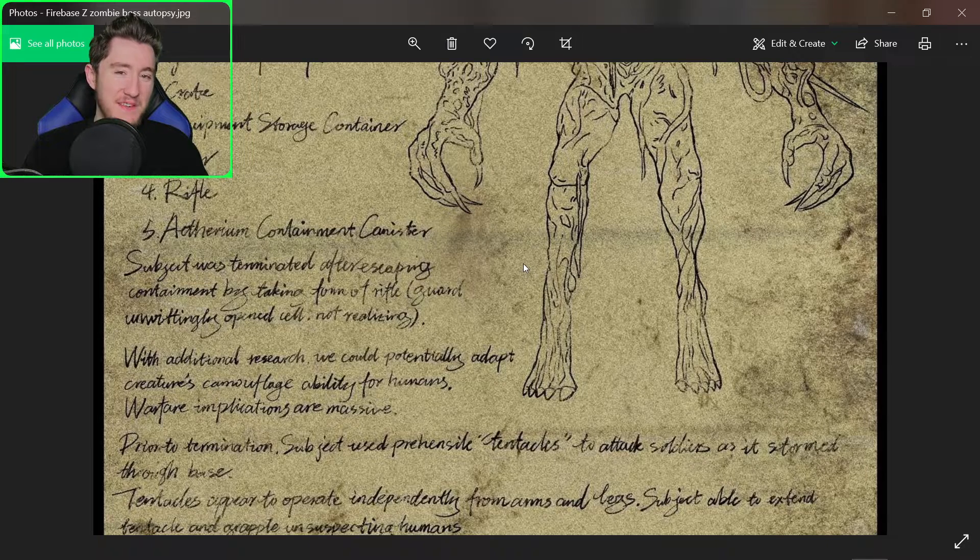This is definitely going to be very interesting, having a shapeshifting enemy in the new Zombies map. We're going to be playing Prop Hunt at the same time — running away from zombies and shooting chairs and boxes and stuff to make sure they're not an enemy.